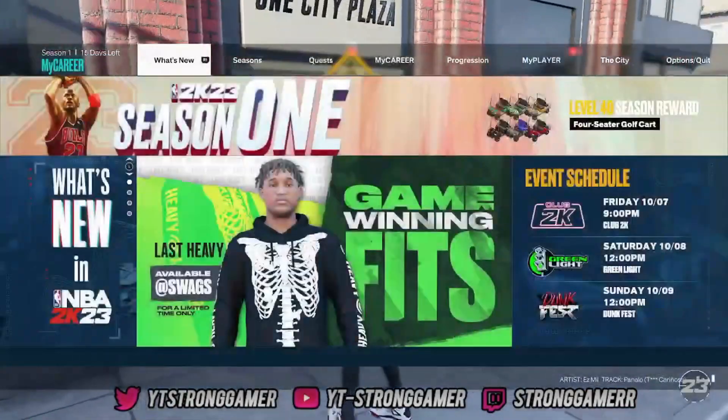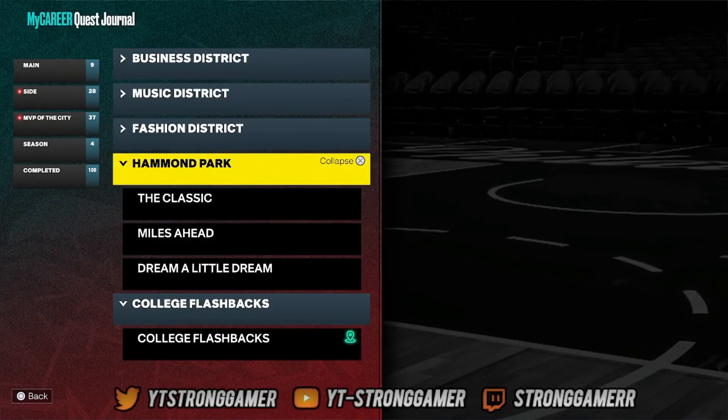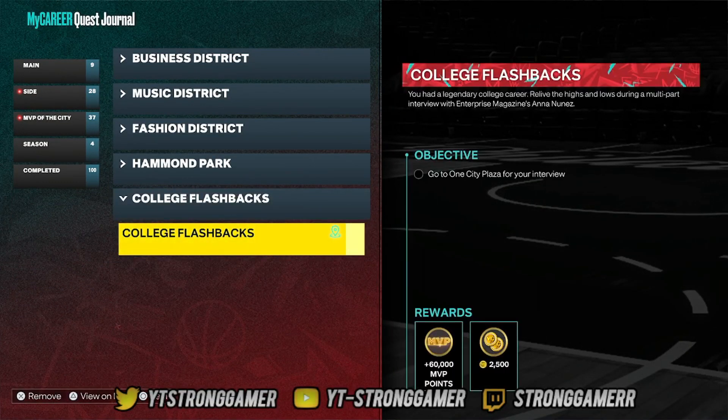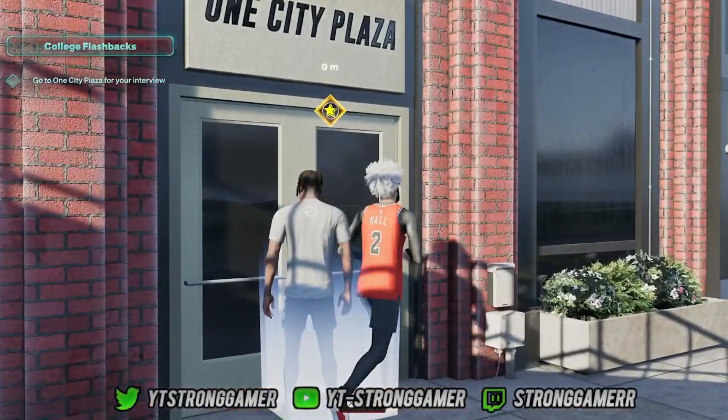Go to your quest and make sure you select it. You don't need the other quests — all you need is this one: College Flashbacks. Then you want to walk inside your house, or your panels, whatever you want to call it.